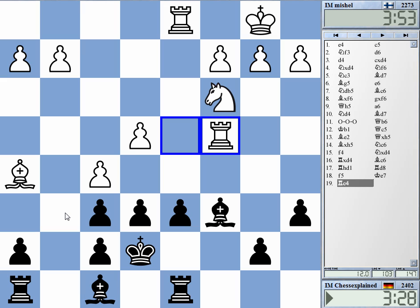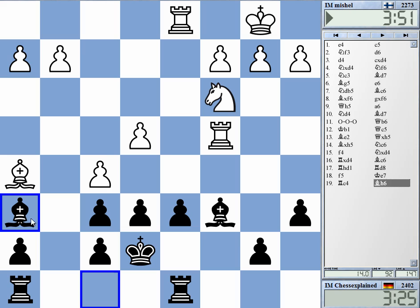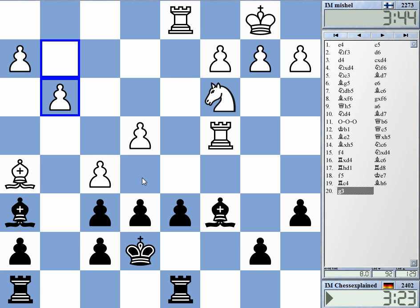Hmm, is he going for b4? Maybe. But okay, this is good anyway — intending bishop f4 to e5. And if I manage that, it's excellent. I think he must play g3, and he did. Now I can actually get the bishop over.